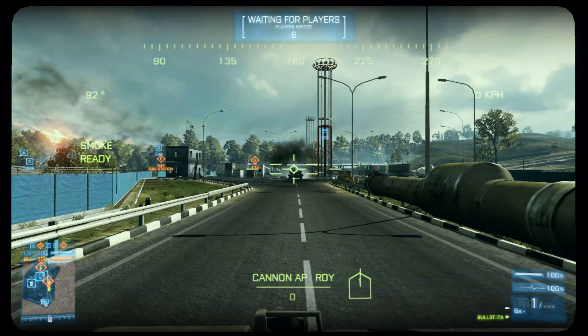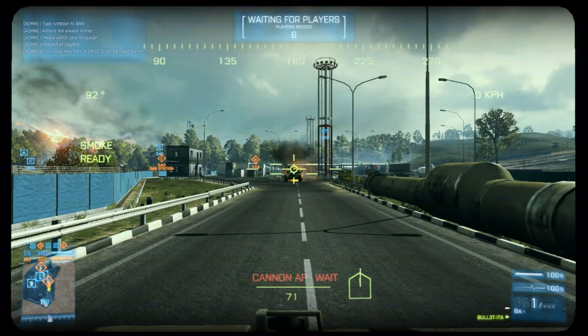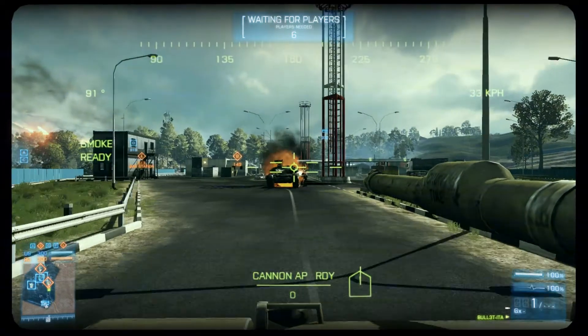Hi everybody, welcome to my channel. This is Bullet. Today I want to teach you how to one-shot disable a tank. It's a pretty easy thing to do — you just have to aim straight for the turret and be careful.